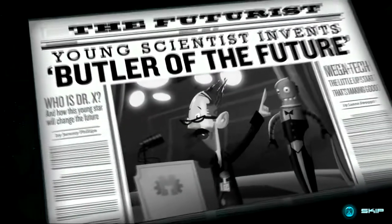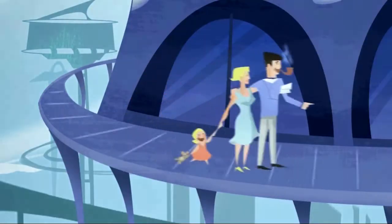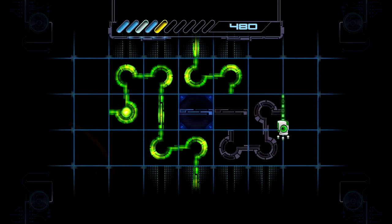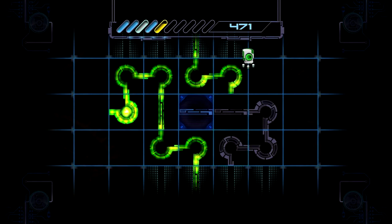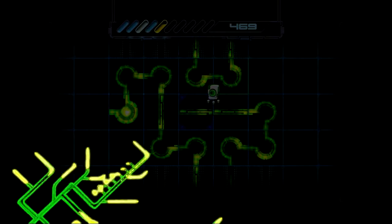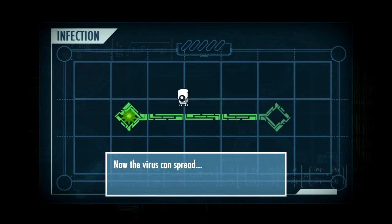You were created by a top scientist that practically invented the future, like robot dogs that don't poop. Well, he wants revenge, and to do so, he created Tom to go into each invention and destroy them. The main gameplay is connecting all the circuitry to the infection. Once everything is connected, then the virus can spread.